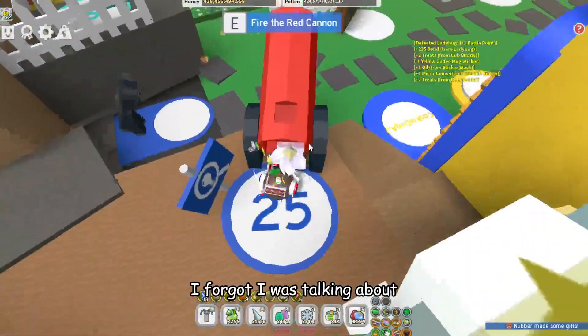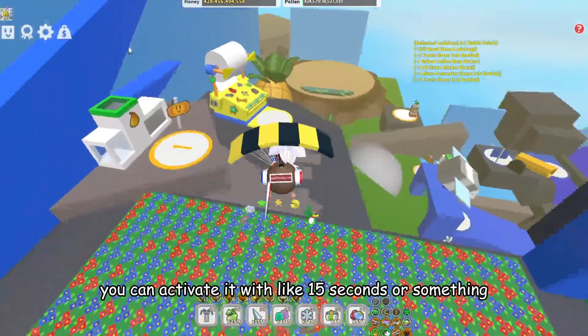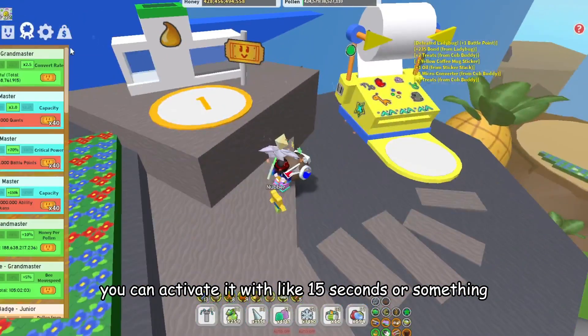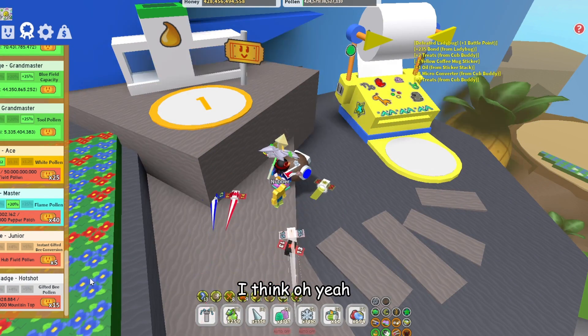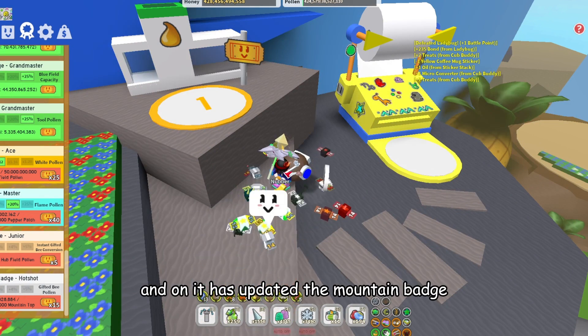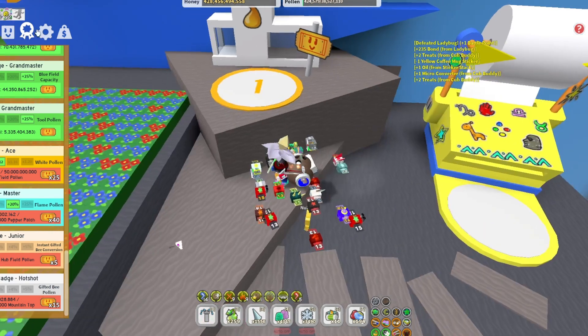But back to this — I forgot I was talking about last week, I think it was — the sticker stack, like you can activate it with like 15 stickers or something. We can gamble over here. And Annette has updated the mountain badge, and we got a new hub badge junior.